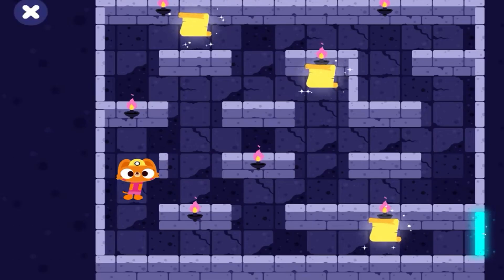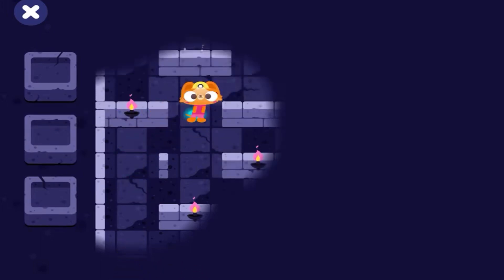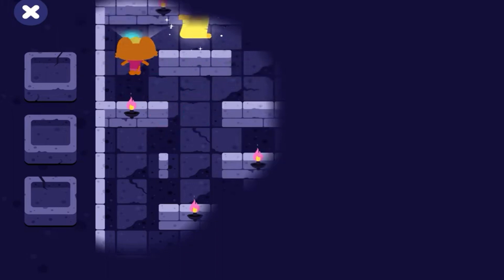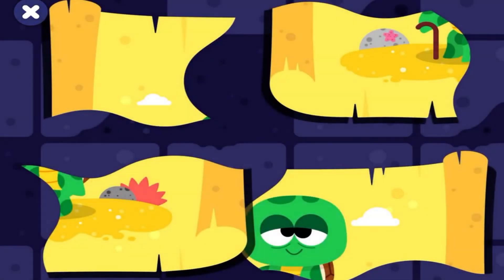Sea turtles. Find all the secrets in the maze to unlock the magic door. Who turned off the lights? Good thing we have a light. You've found a secret. Join the pieces.